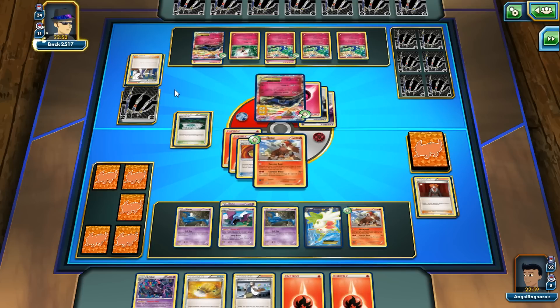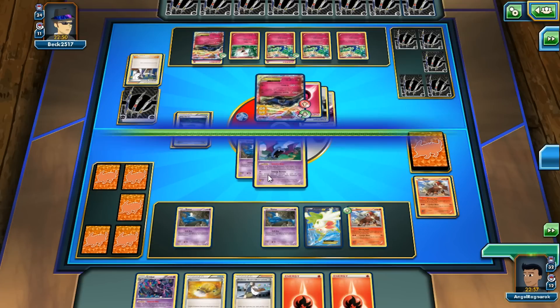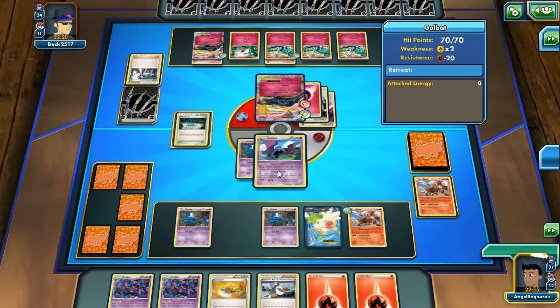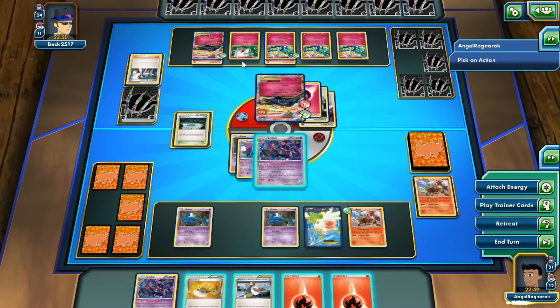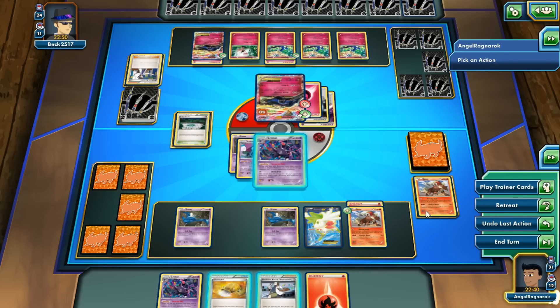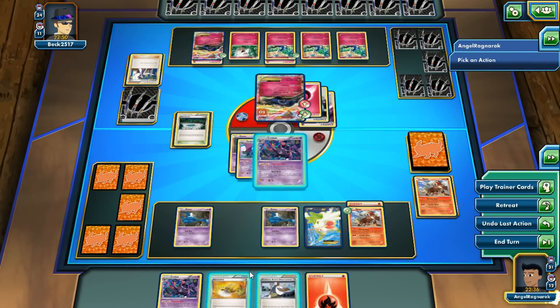If we get a Blacksmith — or a Versus Seeker actually. I'm gonna put out the Bat because it has a free retreat cost. We get a Crobat. Luckily he can't X Blast again — he has a retreat cost. So I'm gonna have to put my energy onto my Entei. I lost a Shaman — not too important.